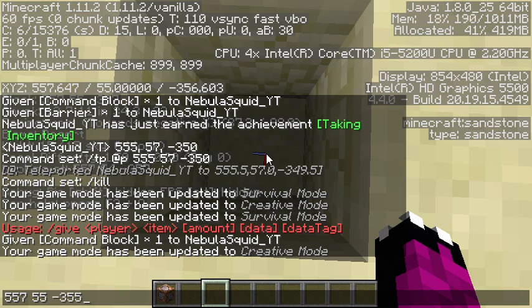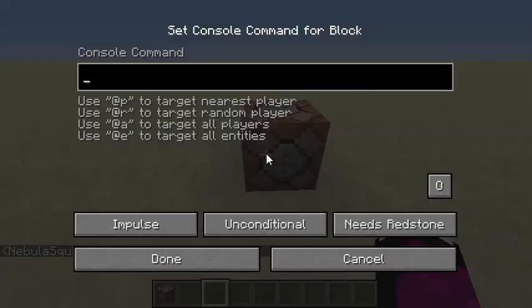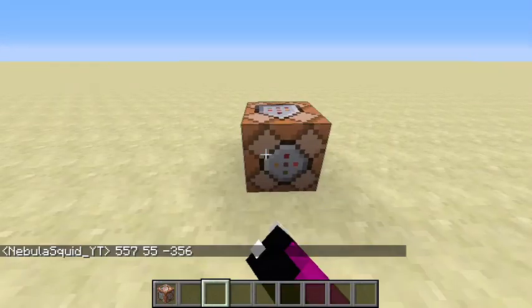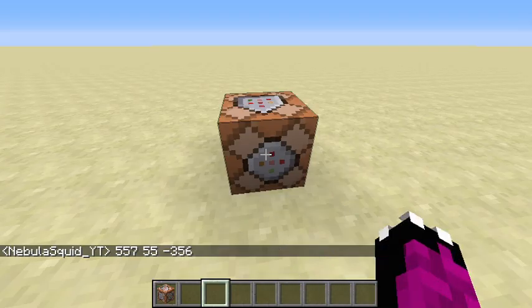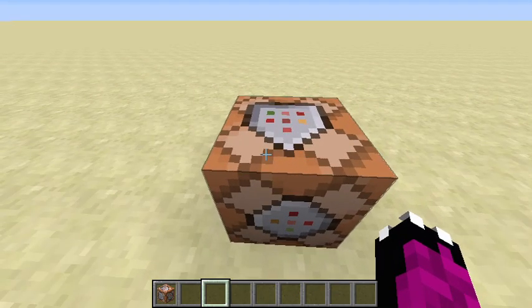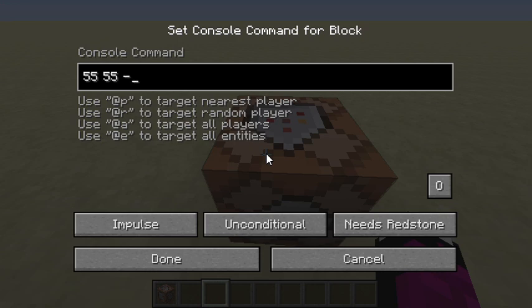...minus 356. So now for the command: slash tp, then the at symbol and p — that targets the nearest player and makes the command happen to them. Then put in the coordinates: 557, 55, minus 356. Let's copy that and enter it in.